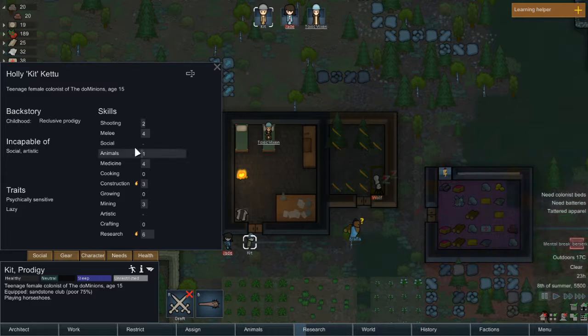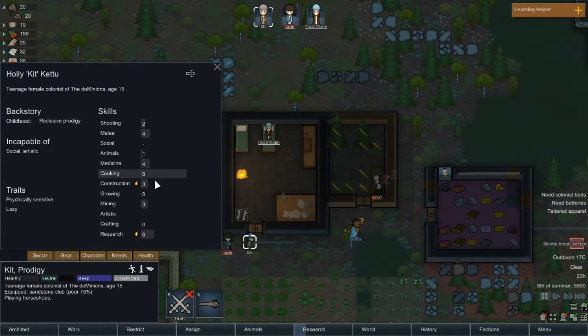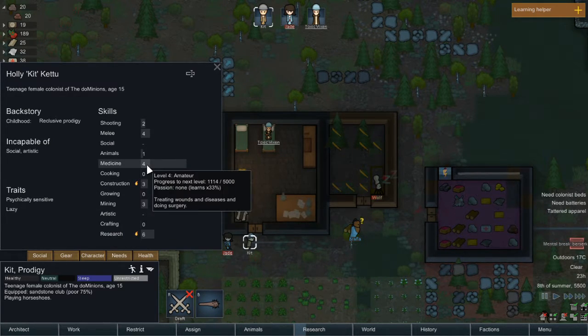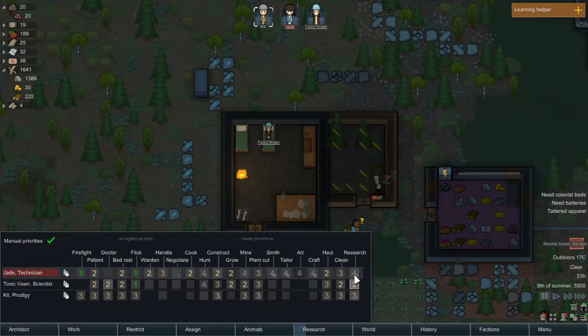Reclusive prodigy — growing up in a flourishing little world, deported before she could fully devote herself to her studies. She's almost like Jade, having taken a keen interest in genetic modification and neural augmentation from a young age. She's got increased medicine and research, but warning, negotiating, and combat are disabled. She's a little lazy but has passion for constructing and research. Now we've got two potential researchers.